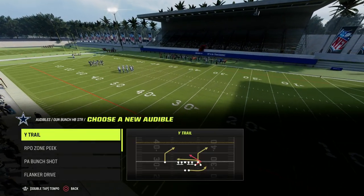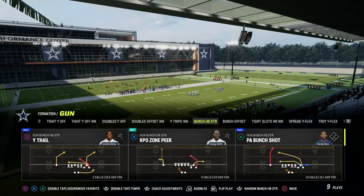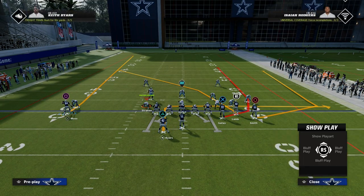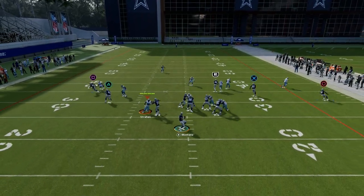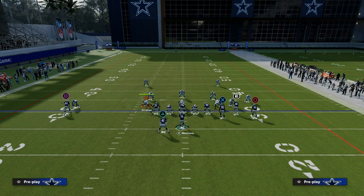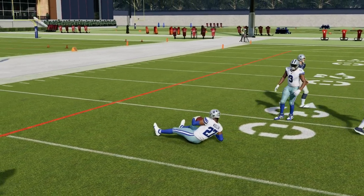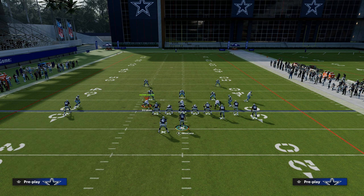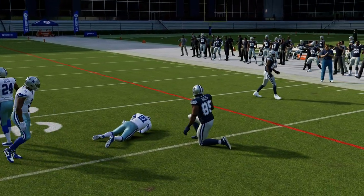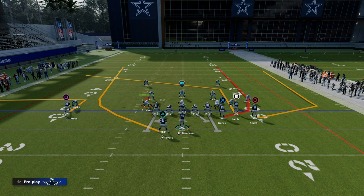Another thing I wanted to quickly point out is you can run bench pivot from the bunch strong, or you could utilize some wheel routes if you wanted to go that route. So let's go on the field with bunch offset and talk about some routes. The primary routes you want to be working here — wheel routes in Madden 24 or 23 were okay, but really if you manned them up, you could basically take them away, especially from the inside. They were definitely not as good as they were in Madden 22, where nothing really guarded a wheel route. In Madden 23, wheel routes were still really good for breaking down zone coverage and getting into the seam area of the field. This concept is going to be one of the best zone beaters in the game.